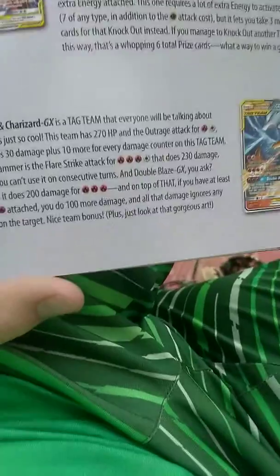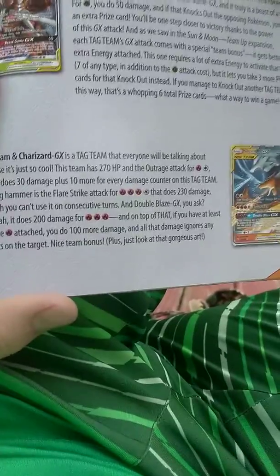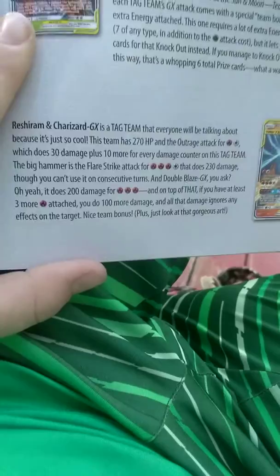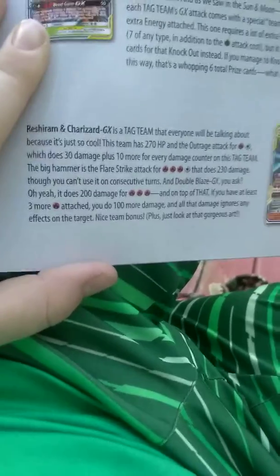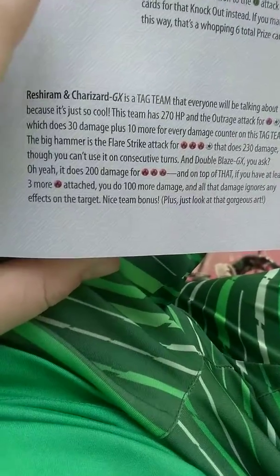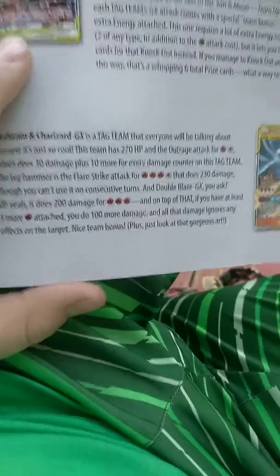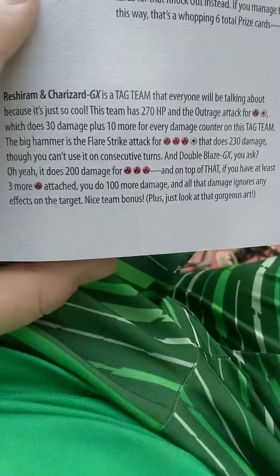If you get all six prize cards, you win. Next, the Reshiram and Charizard GX tag team is one that everyone will be talking about, just because it's so cool. The team has 270 HP, and the Outrage attack for one Fire Energy and one Normal Energy does 30 damage plus 10 for every damage counter on this tag team. The big attack is the Flare Strike attack for three Fire Energies and one Normal Energy, which does 230 damage, though you can't use it on consecutive turns. And Double Blaze GX does 200 damage for three Flame Energies, and on top of that, if you have at least three extra energy attached, you deal 100 more damage and all the damage ignores effects on the target. Nice team bonus — plus, just look at that gorgeous art!